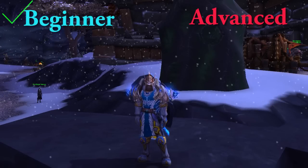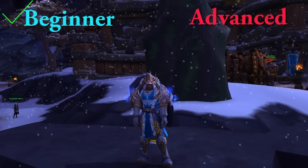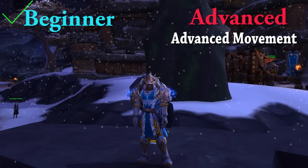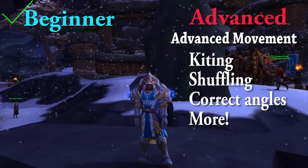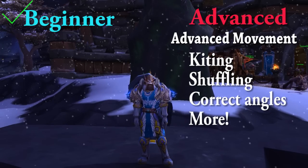That wraps up the beginner stuff. Now we're going to move straight into the advanced stuff. Advanced movement encompasses kiting, shuffling, perfect angles, and a few other tips and tricks I've picked up over the years.